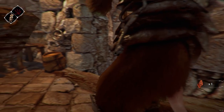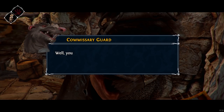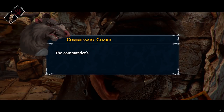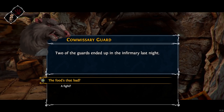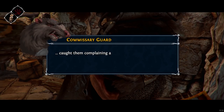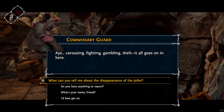Would you join me for a drink? Afraid not. The commander's ordered that somebody be on duty here during mealtimes. Why's that? Two of the guards ended up in the infirmary last night. The food's that bad? Don't let the cook hear you say that — it was her who put them there. Caught them complaining about her stew. Carousing, fighting, gambling, theft — it all goes on in here. Wow, Rezio's hardcore! Beat them up for complaining about the stew and put them in the infirmary.